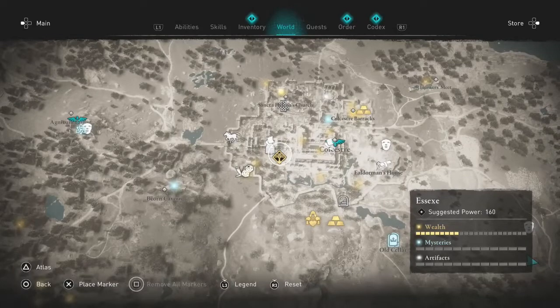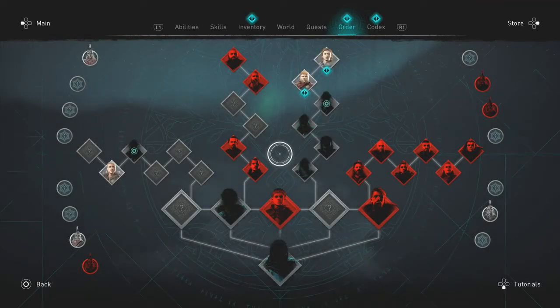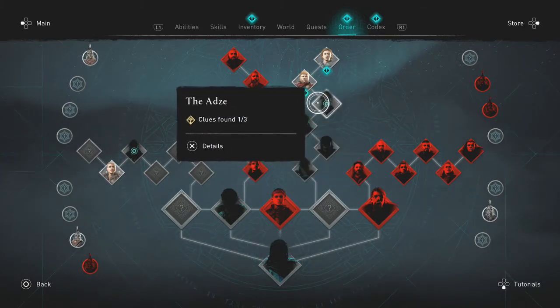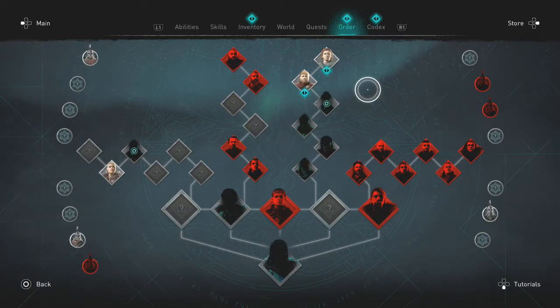Then all you have to do is go and eliminate that person. So there are essentially three ways I've found to identify and eliminate members of the Order: just by playing the campaign and doing regular missions — you'll come across them often. And sometimes when you eliminate members it'll give you hints about the next member in the chain, so you have to follow a bit of progression.